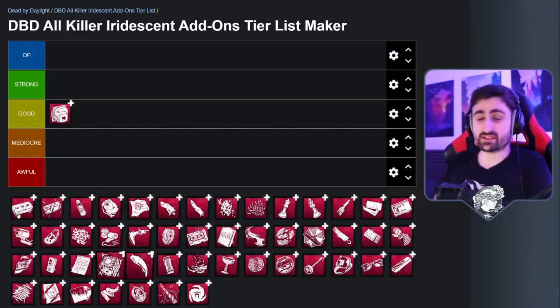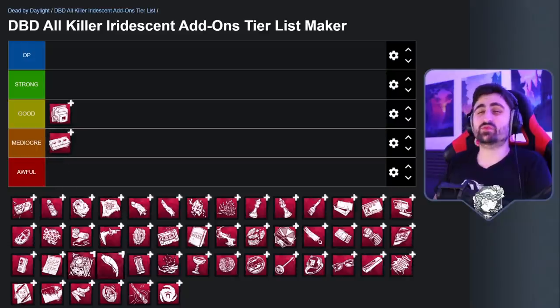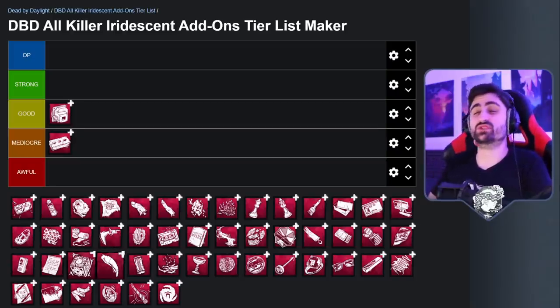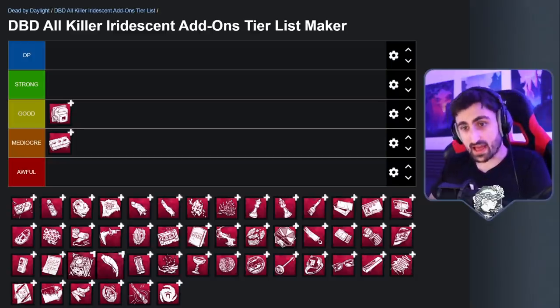The other add-on is the Iridescent Brick. When you've been using your chainsaw for two seconds, it removes your terror radius. But it doesn't really matter because your chainsaw is very loud. You could pair both of these add-ons together, and after two seconds of using your chainsaw you'd have no terror radius and thus make no sound with your chainsaw. But by itself, this add-on is very mediocre. It only works in a handful of big maps, and once the novelty wears off and survivors are aware, it's quite a mediocre add-on.